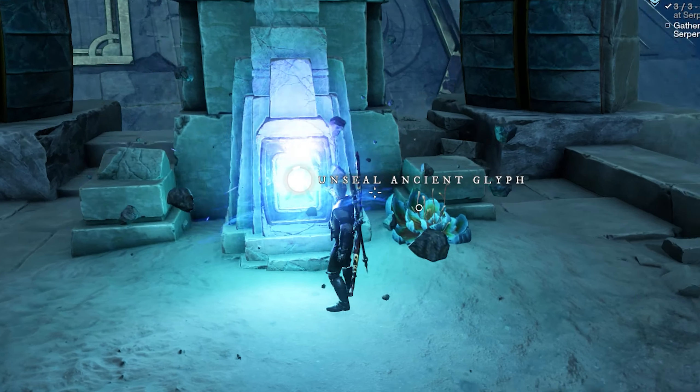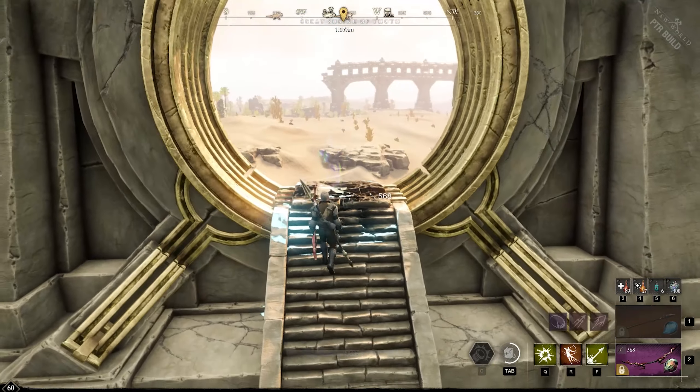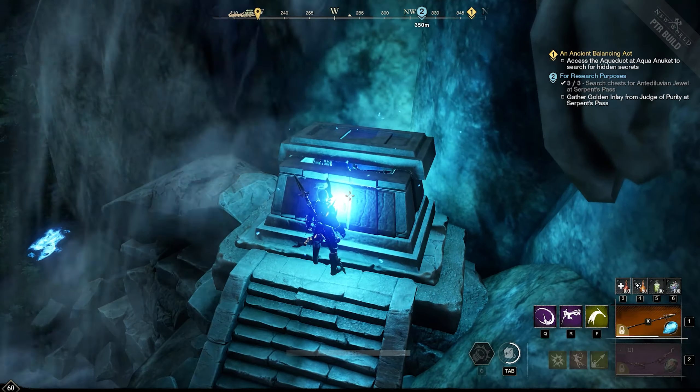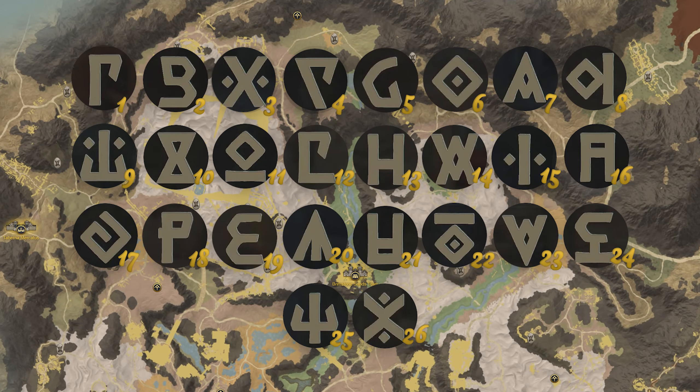With Brimson Sands, they're adding a new feature called Glyphs, which allows you to unlock special doors, teleporters, and most importantly, elite chests. There's a total of 26 glyphs, and here is where to find them.